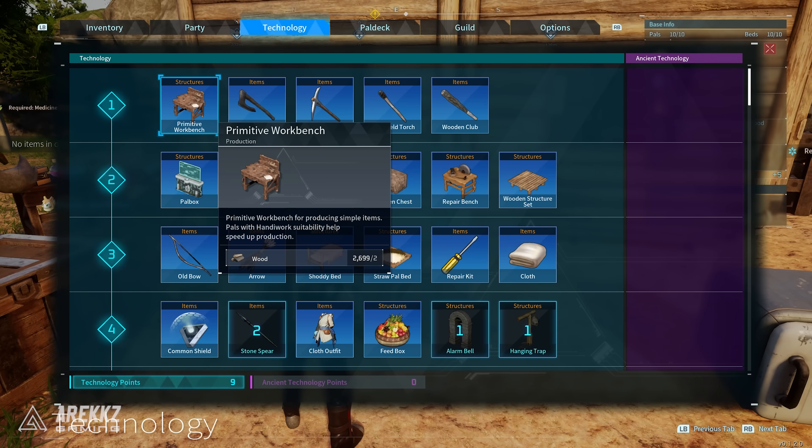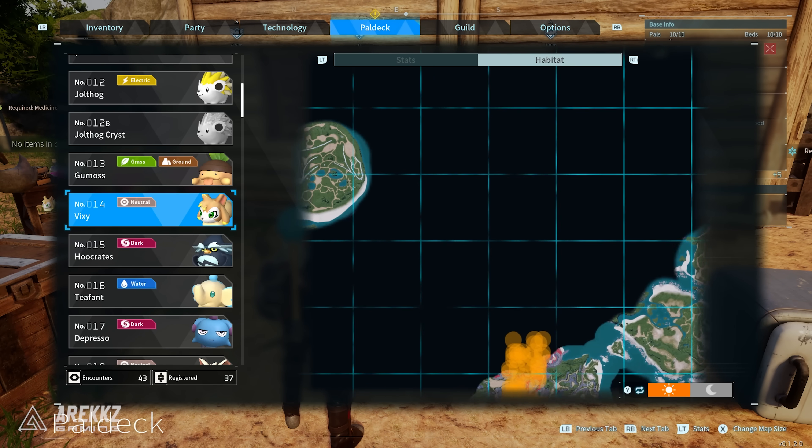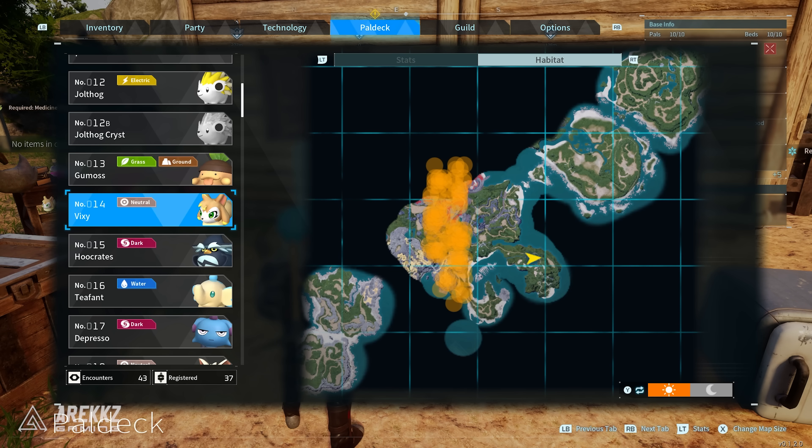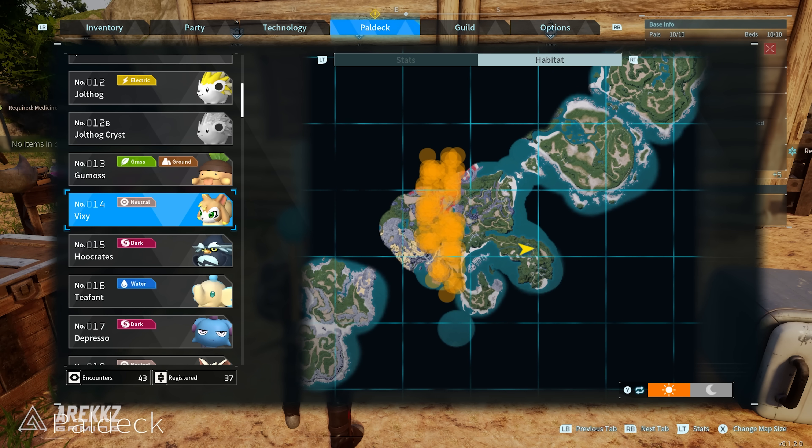If you want to get a Vixie for yourself you can go into the pal deck and look at the habitat area. From the starting island if you just go west, they are all over the place around there on the map. Go to these areas with the orange circles and you'll find a bunch of them — they're relatively common and not too hard to find.